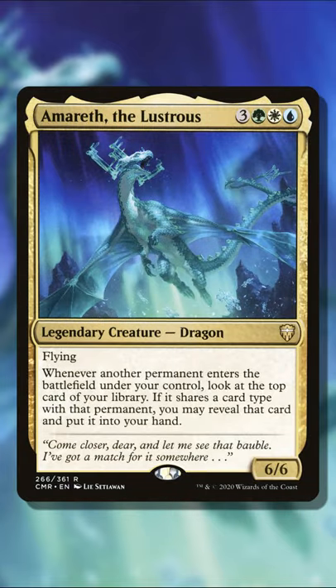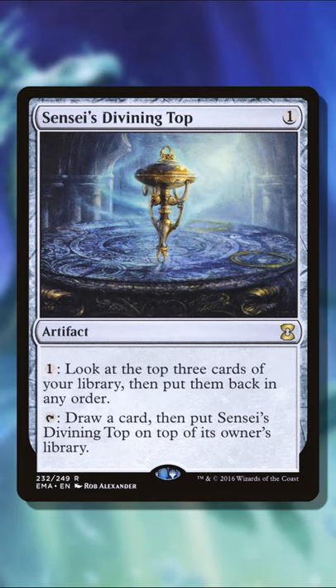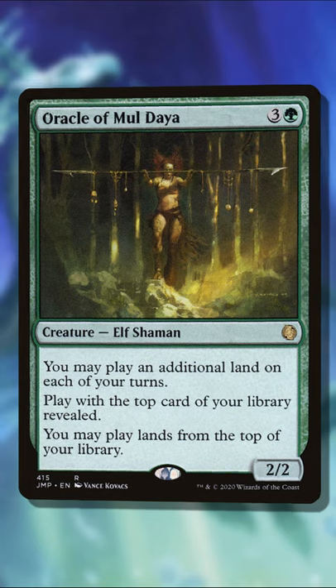Amareth the Lustrous is one of the more enjoyable commanders that maybe not a ton of people have experimented with. Going back to Commander Legends, this was one that caught my attention. You play permanents, and then you look at the top of your library. If it shares a card type with that permanent, you get to reveal that card and put it into your hand, so you get to speed up your deck a bit.